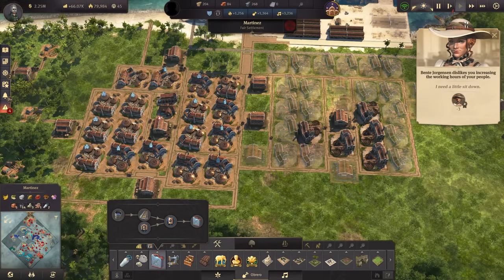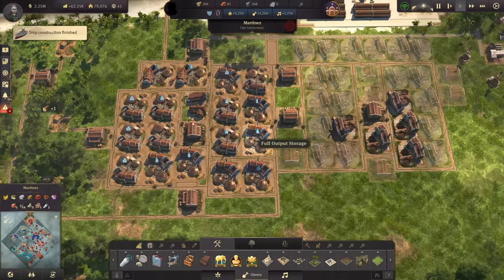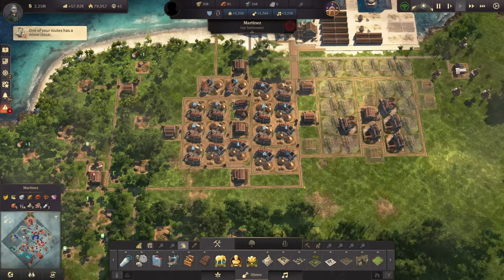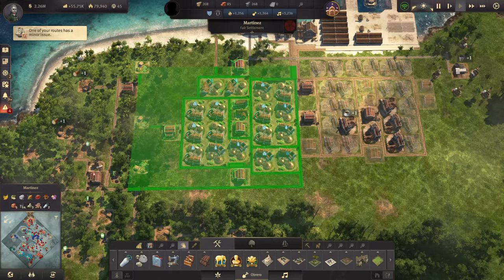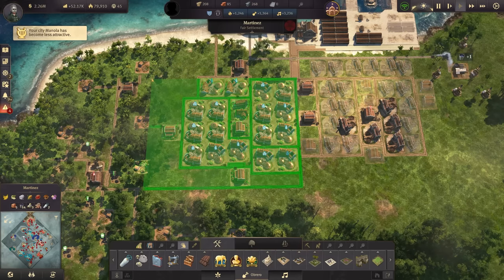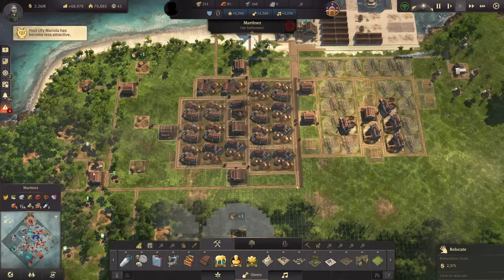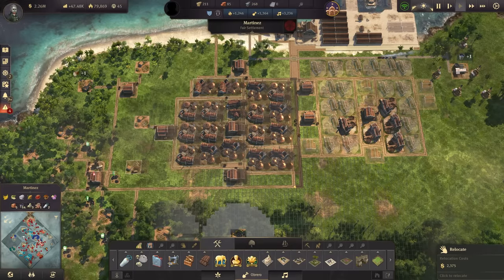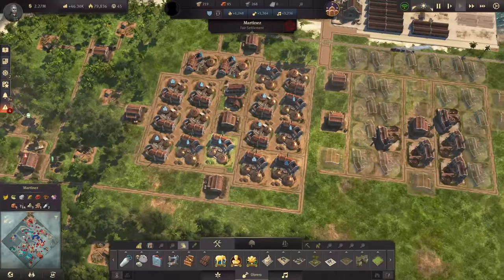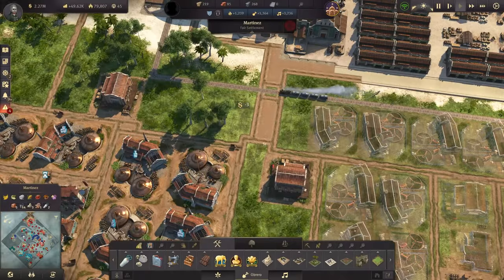We also need electricity for the coffee and the rum. We do have some space in the middle, and I want to show the movement tool — I can take the whole bunch here and just move it two steps to the left, like that. There it is! Before the update this was a real pain, but now it is so much better.